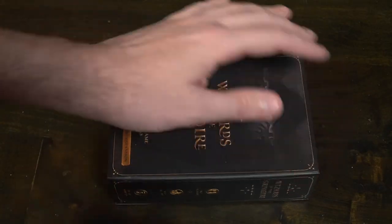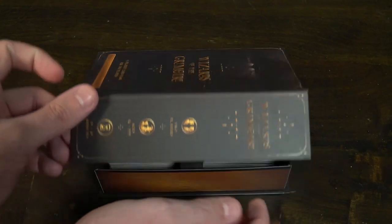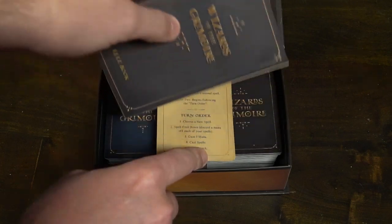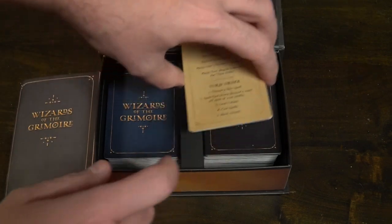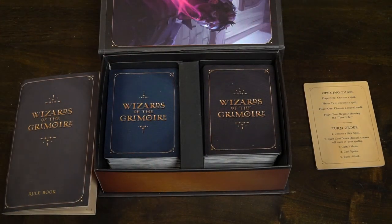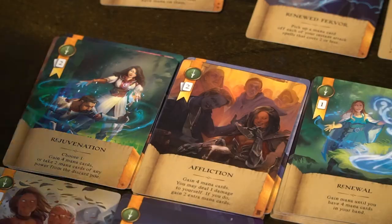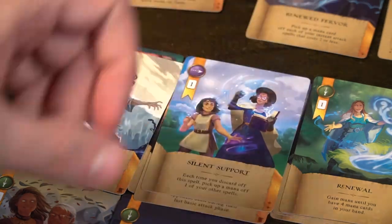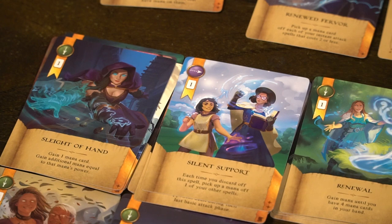This is a two-player game that takes roughly 30 minutes to play and is for ages 13 and up. In the game, you are attempting to battle against the Grand Wizard's protege, you being one of them, attempting to defeat them in order to become the keeper of the Grand Grimoire. In order to do so, you'll have to remove 60 HP from your opponent.